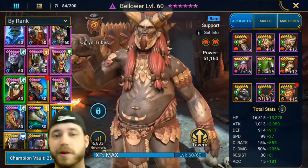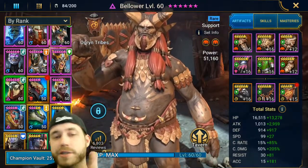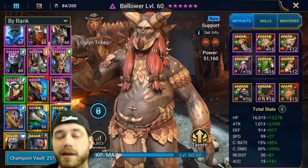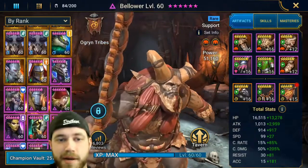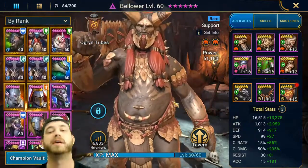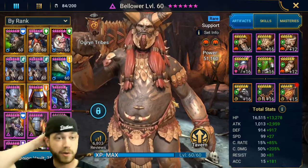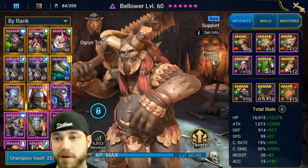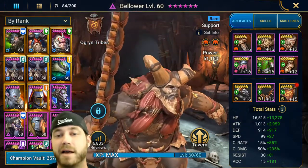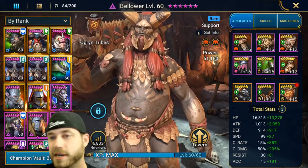So let's go over Bellowers. We're going to go over skills, masteries, artifacts, PvP, PvE, all the fun stuff. I just leveled him to 60 the other day. Why I haven't leveled him yet is because I had my 60 farmer. He's going to be your 60 farmer if you get him. If you're newer to the game and you got a Bellower, congrats — you have a 60 farmer that can get you a 6-7 second speedrun, as long as you build him with hitting hard.